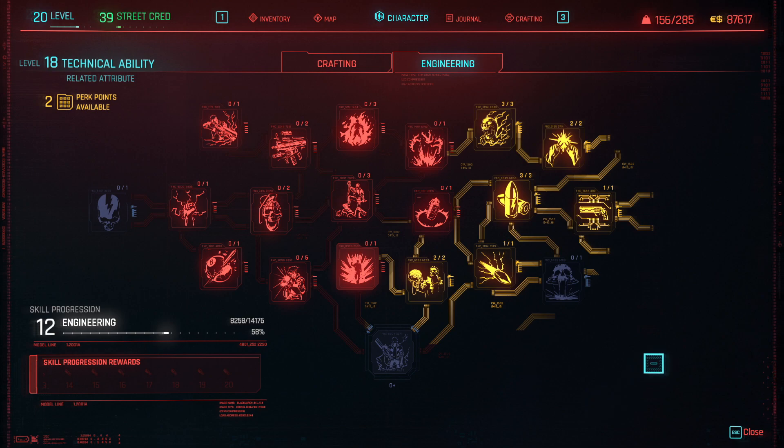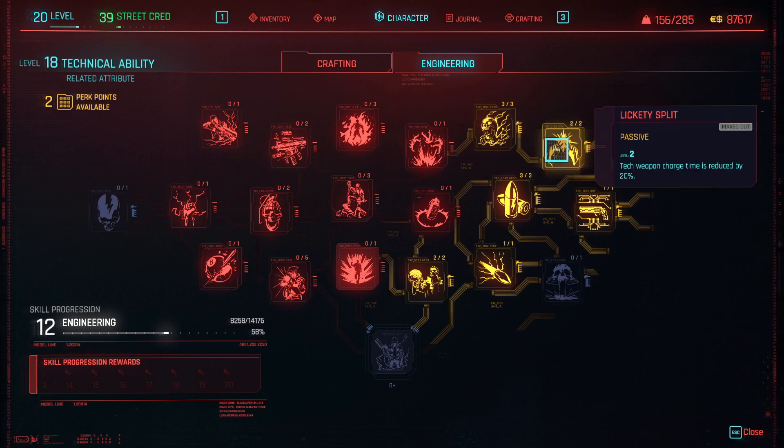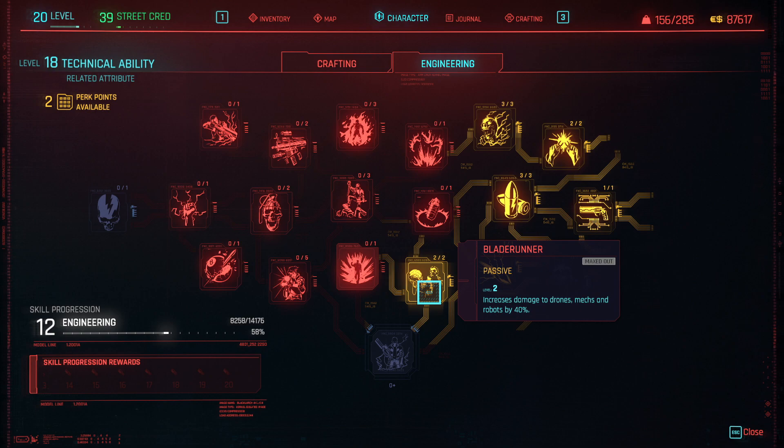On to the perks. I put 3 perks into Lightning Bolt, which increases crit chance by 10% for tech weapons. 2 points into Lickety Split for the reduced weapon recharge time, which effectively means a faster fire rate for tech weapons. I put 3 points into Tesla for the increased charge multiplier by 55%. 1 point into Ubercharge for the extra 50% damage, and this is really important for low leveling. Blade Runner for increased damage against mechs, drones, and robots — mechs and robots are the tankiest things you have to deal with in Don't Fear the Reaper, so any source of damage increase to those is important.